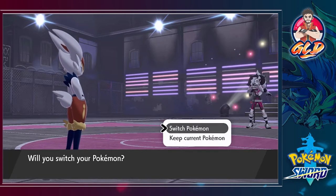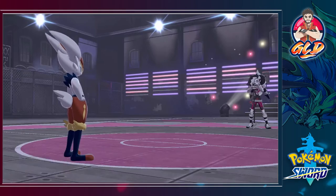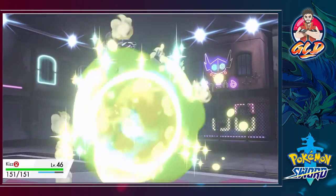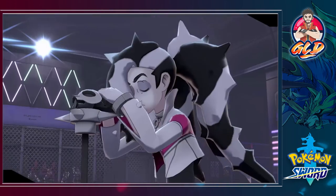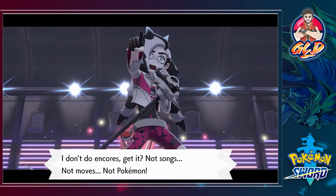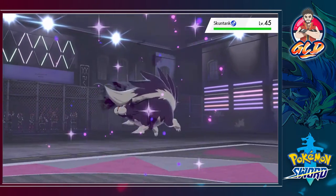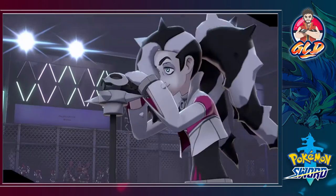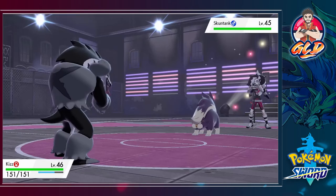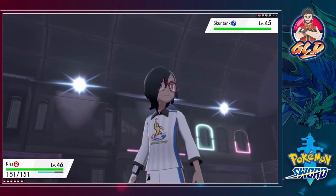My dreaded enemy. Let's go with Kisa. It would be poetic to beat him with the Pokemon he tried to beat us with. Skuntank is one of the more annoying Pokemon I've ever had to face — Toxic, Sucker Punch, this Pokemon will try to mess you up. Let's go with Obstruct.